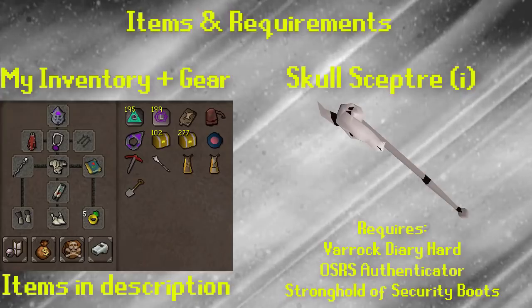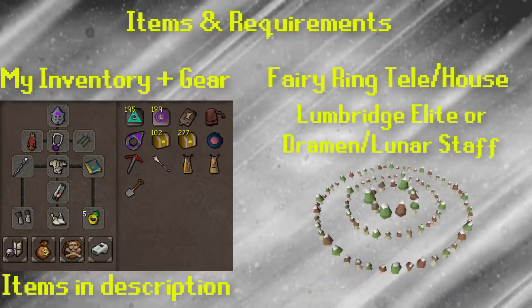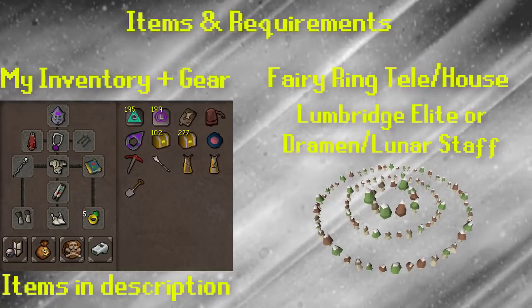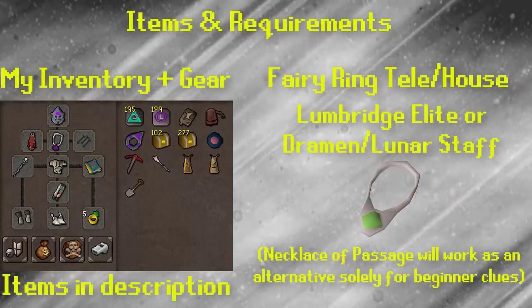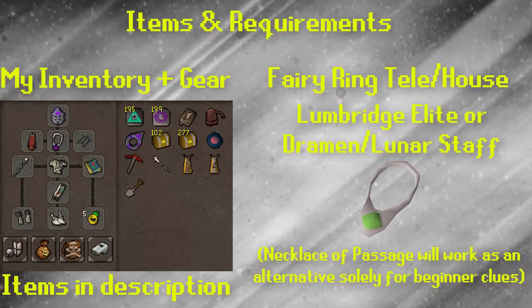In my gear setup I do not have a Dramen staff or a Lunar staff on, but this will assume that you have access to fairy rings. I personally have the Lumbridge elite diary done so I do not need either of those staffs in my inventory. It would also be very useful to have a fairy ring in your house, or use the quest cape to teleport to a fairy ring close by.